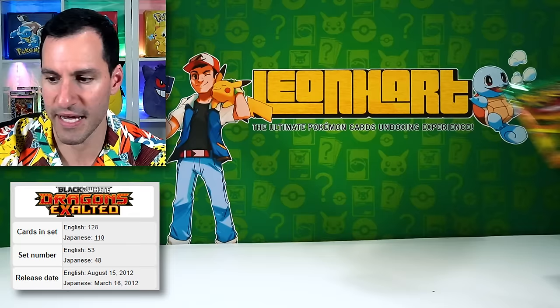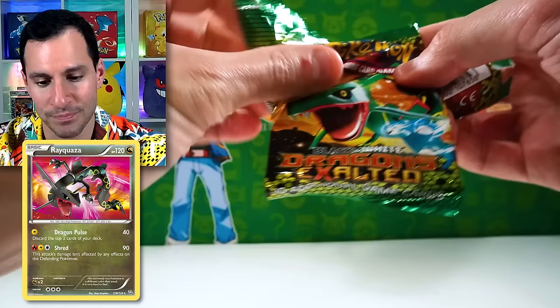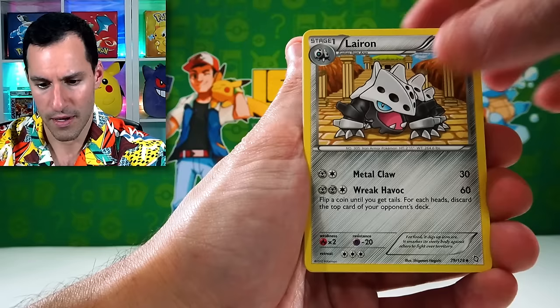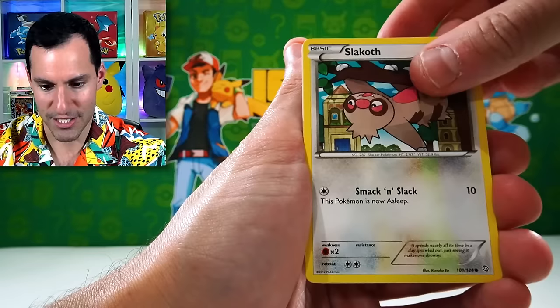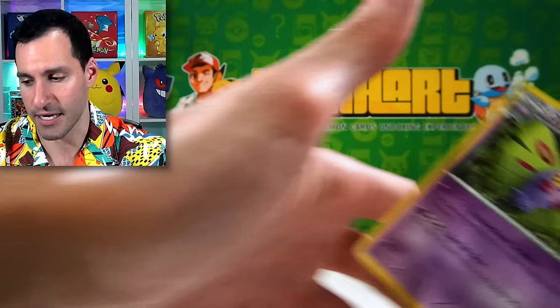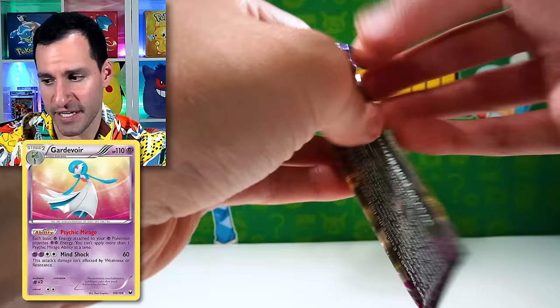Now one of my favorite Black and White sets — Dragons Exalted. There should be a Mew full art and a Rayquaza full art that I've never pulled. Those would be absolutely enormous. We've got one pack to work with. From the pack: Flaaffy, Lairon, Roselia — it looks like the Atlantis hotel or the Bellagio — Nincada, Aipom, and Dustox.